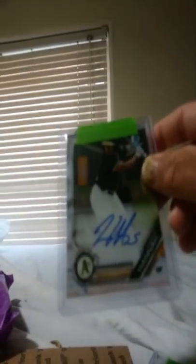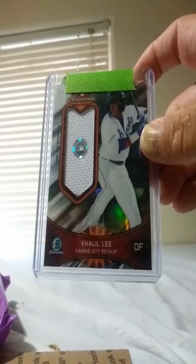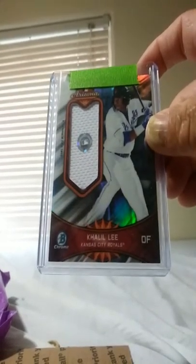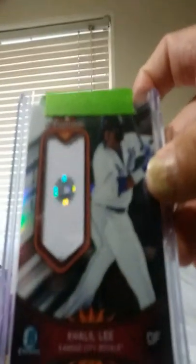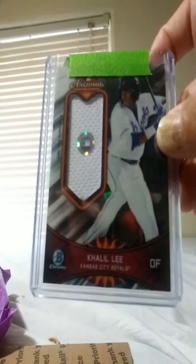Jamison Hanna for the A's — I pulled that auto, and I think that one's not a first, but the other one was. Look at this — sick. Case hit or box hit, game worn jersey of Khalil Lee. It has a little certificate right there, logo sticker with a serial number — you can look it up online and it'll tell you what game that came from.